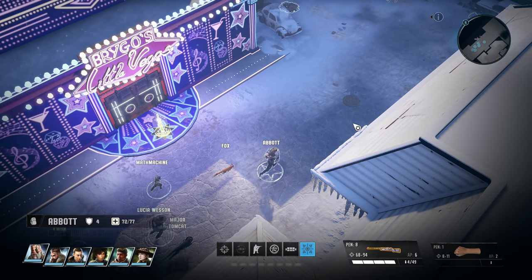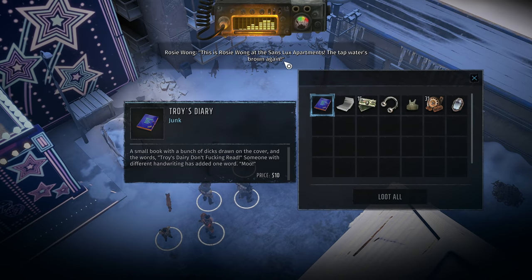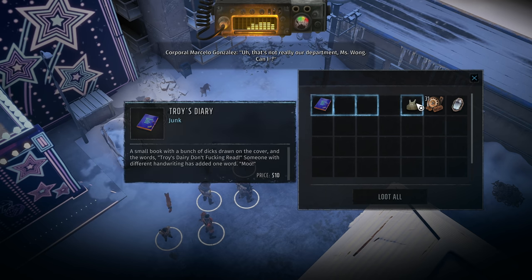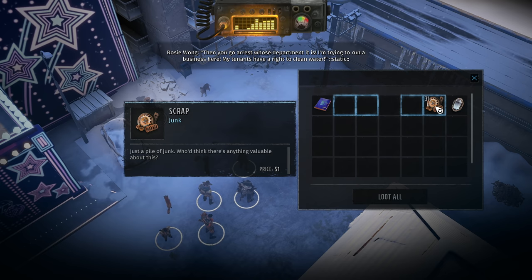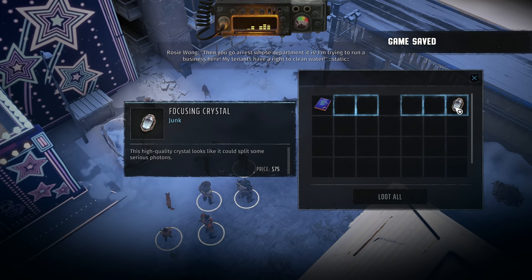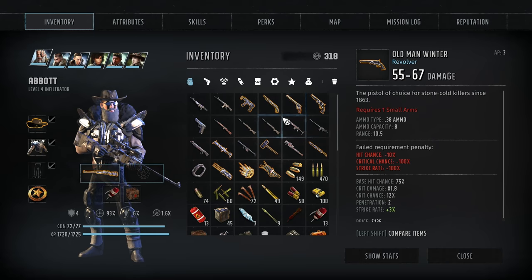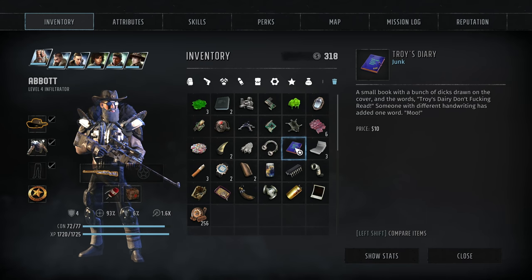This is Corporal Gonzalez at Ranger Command. 'This is Rosie Wong at the Sands Lux Apartments — the tap water's brown again.' 'That's not really our department, Ms. Wong.' 'Then you go arrest whose department it is! I'm trying to run a business here. My tenants have a right to clean water.' Troy's Diary — a small book with a bunch of dicks drawn on the cover and the small words 'Troy's Diary, don't fucking read.' Someone with different handwriting has added one word: 'Moo.' Is that something we can actually read? Doesn't seem like it.